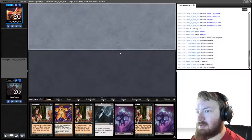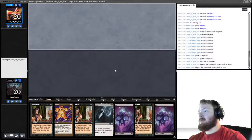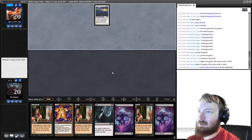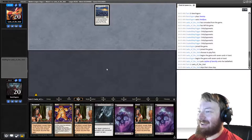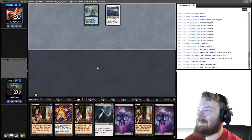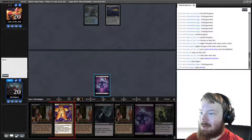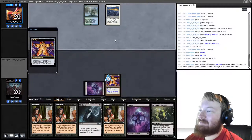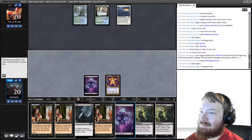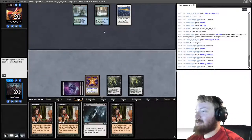Opponent chooses to play first. We have triple Blackmail, which should be quite nice, and we'll keep this hand. Game two starts — opponent begins with Botanical Sanctum. We play Swamp and the Rack, then Shrieking Affliction. If this is post-Zendikar, you can always play the two-mana Destroy Enchantment Opponent Controls card.